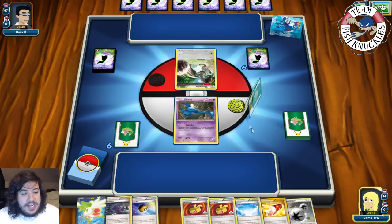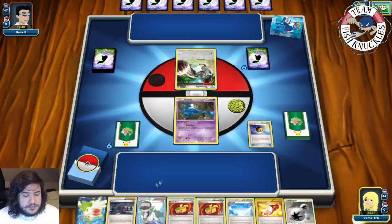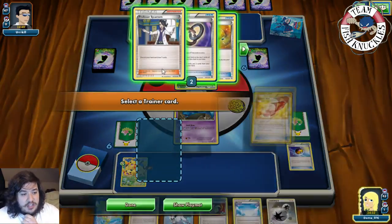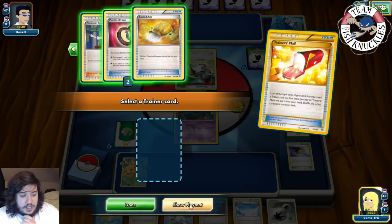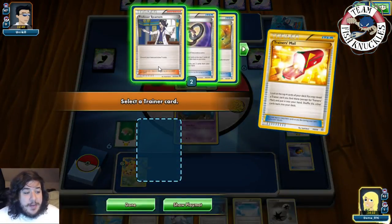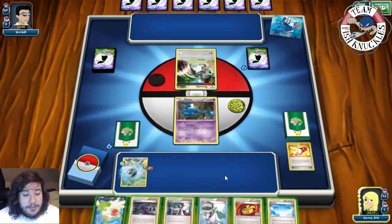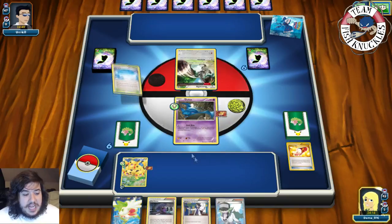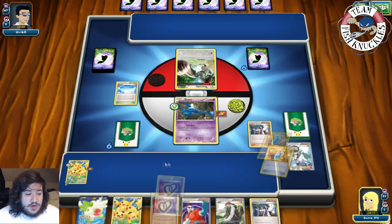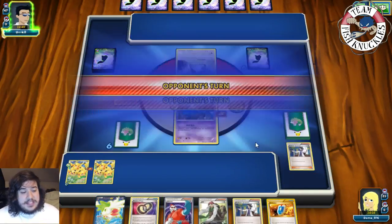It looks like a Mew-type deck. We Level Ball for a Pikachu. I'm not sure about putting down DCE since they probably play a way to get rid of it. We play Trainer's Mail and look at the top of our deck. I'm tempted to Sycamore - dump our hand and draw seven cards. We put down Muscle Band, Skyfield, and Sycamore, dropping the Shaymin. We draw seven cards, find a Pikachu, and end our turn.